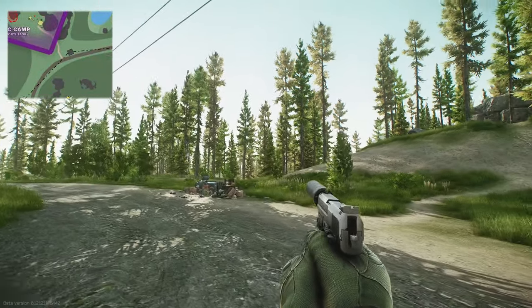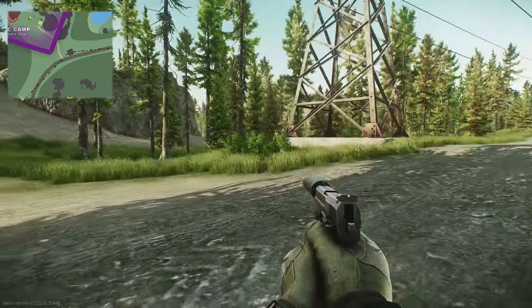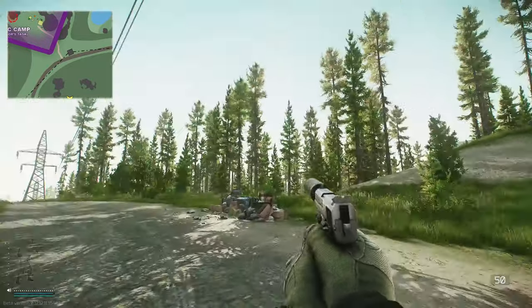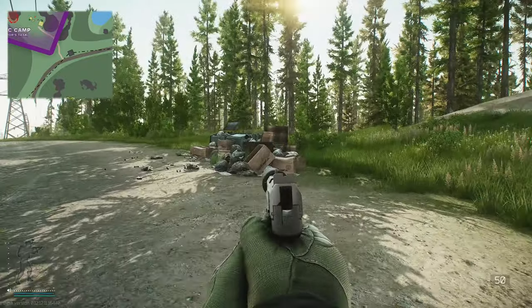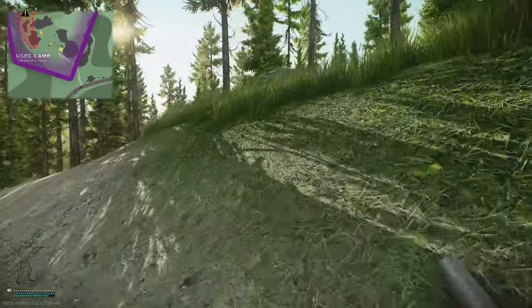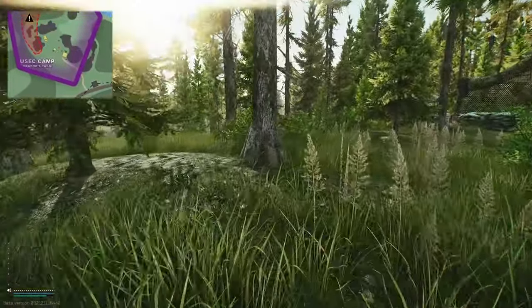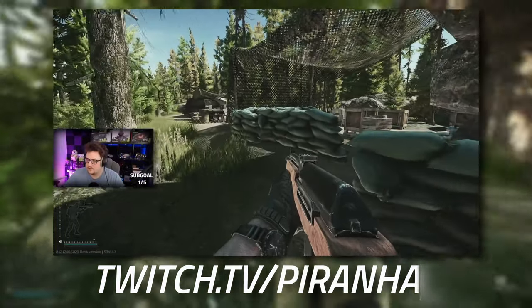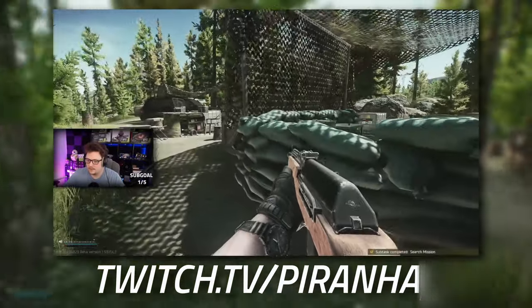Now we are here at the USEC camp. We're going to follow this little pathway up here. You can tell that you're at the USEC camp if you've got a pile of bins. Walking up here, just straight up the hill - do watch yourself on the left-hand side though, there are mines dotted basically the entirety of the left-hand side of the USEC camp.